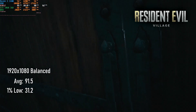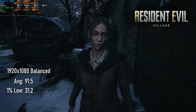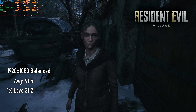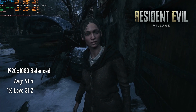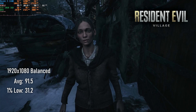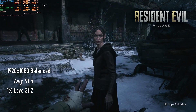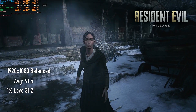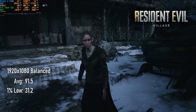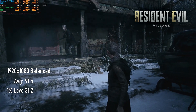Likewise, Resident Evil Village isn't going to be satisfied with the 3GB buffer. I feel like the GPU could drive some exceptionally high settings otherwise. At 1080 balanced, FPS reaches into the 90s on average, but from time to time the game will protest and drop into the 30s for no obvious reason. The only solution, sadly, is to drop resolution — either directly or using one of the game's scalers — until the VRAM limit is satisfied.